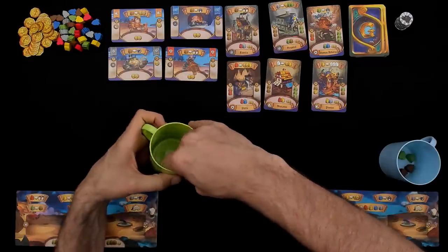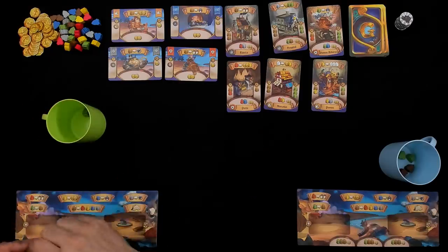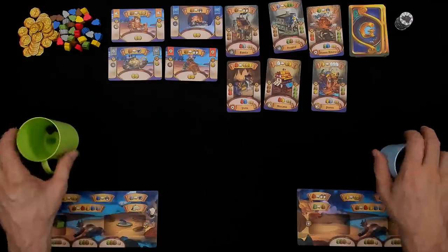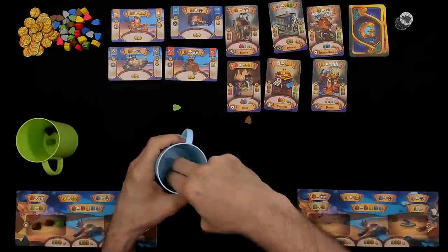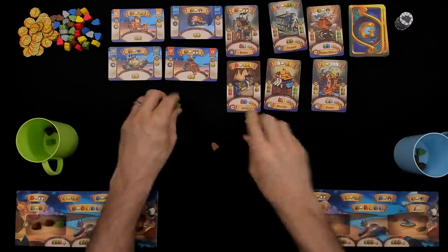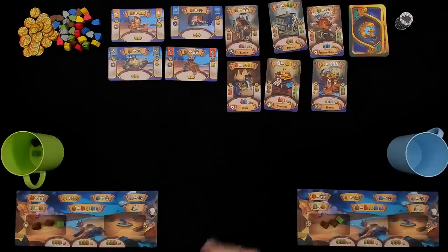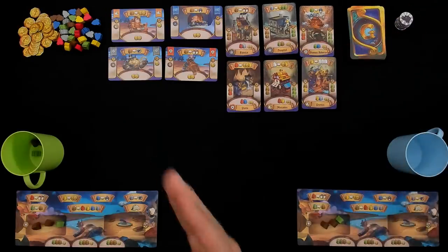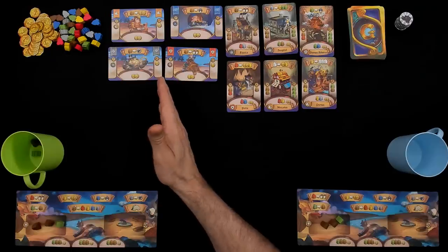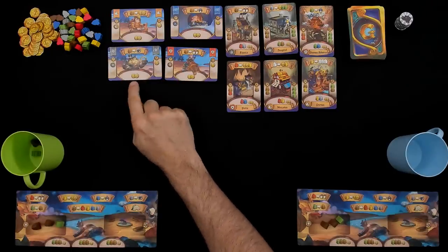As far as setup, each player gets a starting workforce of three randomly drawn gnomes. I got the most common: two regular laborers and a kid, who's not really good for much of anything because he's a kid. Jen, meanwhile, has probably the same — yep. So we've got our starting workforce with more at the ready to be called upon. Six random buildings have been chosen from the deck, more will be coming, and the four advisors are watching every step of the way, because if we can get them on our side, they can give us immediate and long-term benefits.